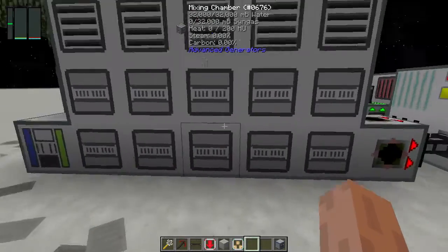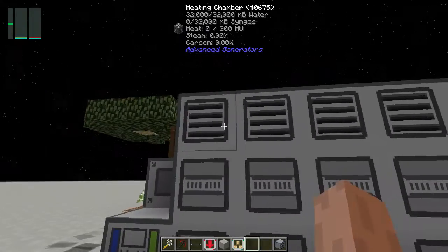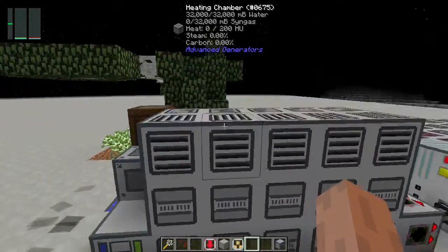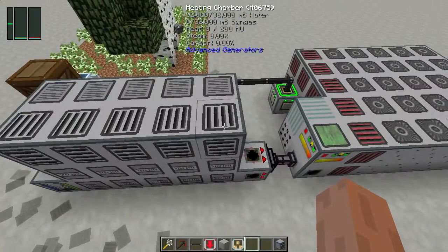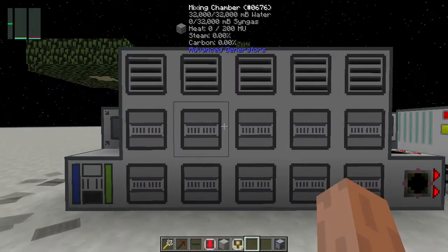I have a five-wide mixing chamber on the bottom layer and one block behind it — same goes for the next layer up. On the top layer I have five mixing chambers in the back and five heating chambers in the front, just to give a bit of variety and texture to the front since that's what most people will see.